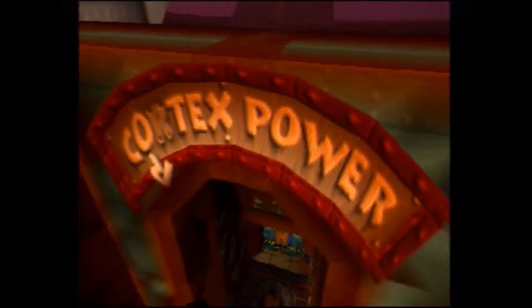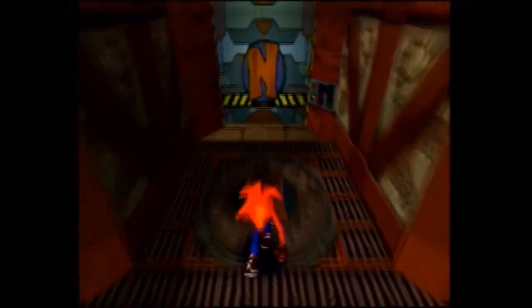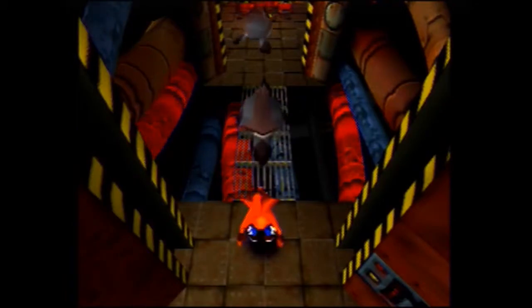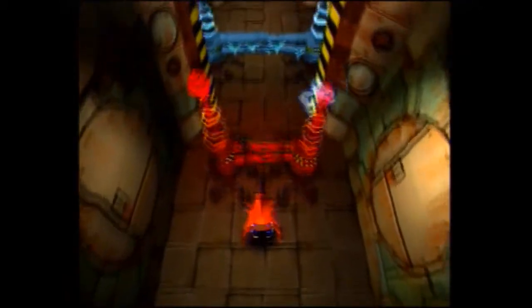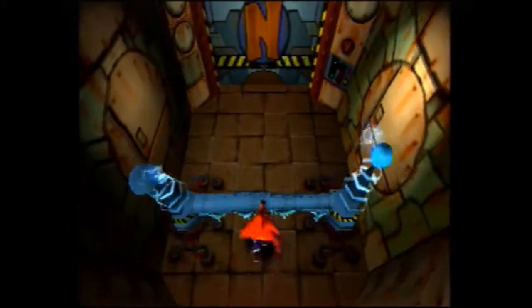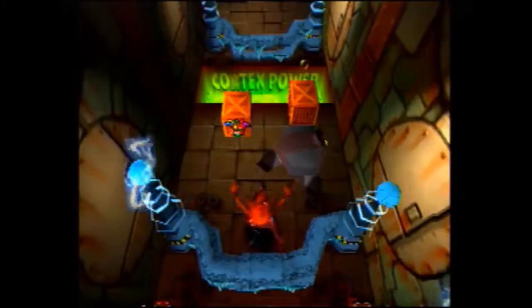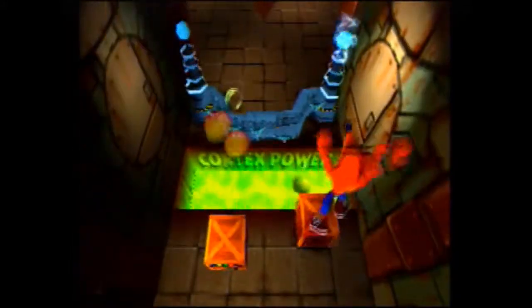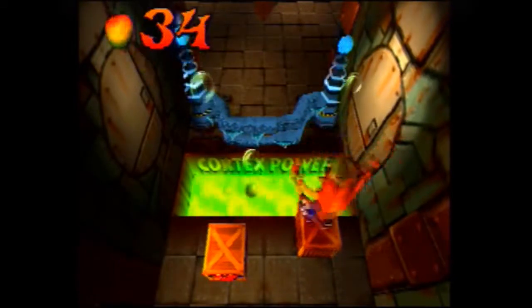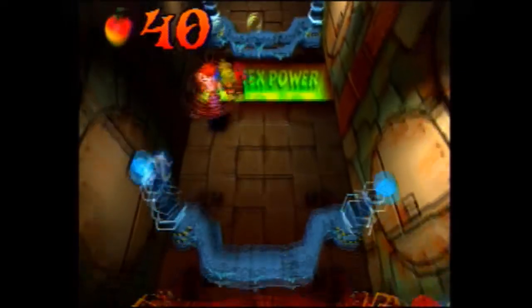Besides having this flashy little intro, this is also one of the few stages in the game that plays from a top-down view. Similar to how Upstream and Up the Creek worked, except it looks and plays a bit better in this stage. It's also one of the few non-linear stages in the game — there are forks in the road that let you choose which path you want to go down in order to get to the end of the level, and I think that's a very nice touch.